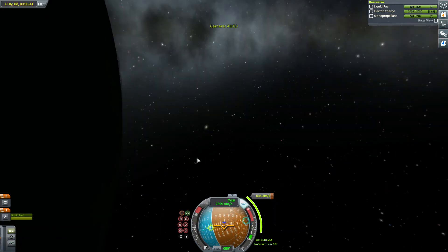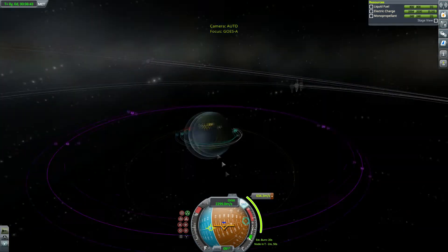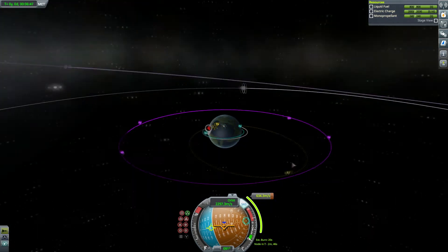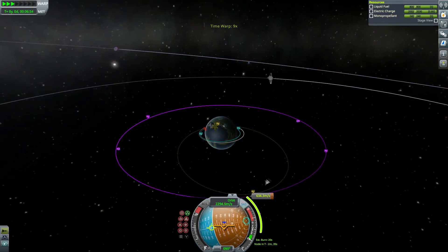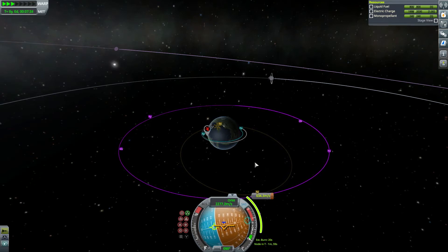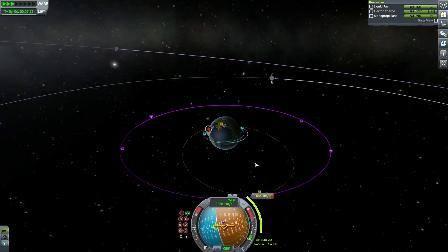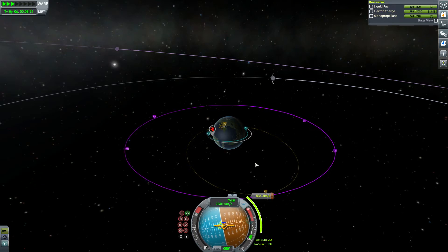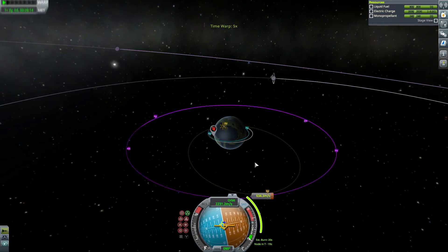I know you guys are anxious to see the point of this video, which was to see if this inflatable airlock can be docked to, but don't worry, we'll get there. Twenty-second burn — piece of cake. Is it really only twenty seconds? I'm used to nukes being so weak, but I'm usually carrying like a hundred-ton payload with them and this payload is way less than that, so hopefully twenty seconds is correct otherwise I'm gonna miss my window.